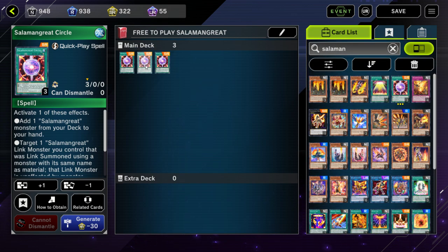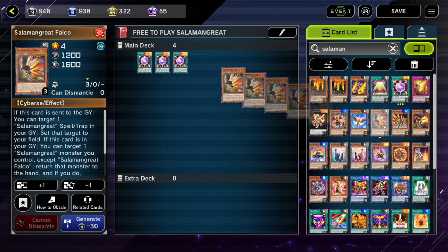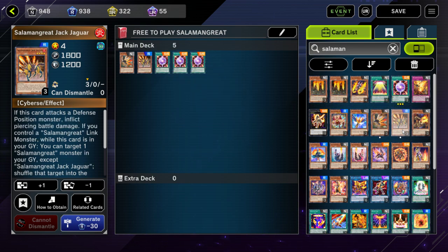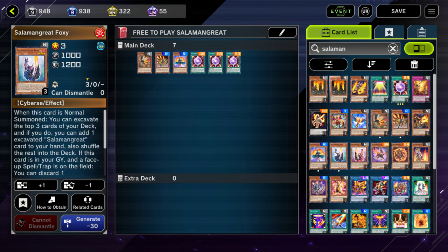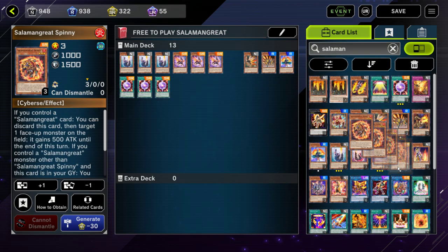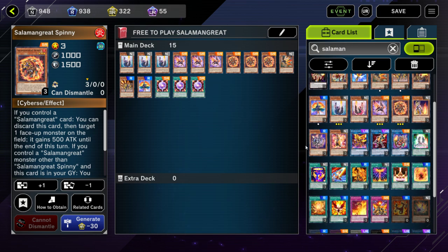I'm not going to go over all these cards in super detail — go ahead and watch those matches linked in the description to see how some of the combos work. You're going to want three Circle, which is your Searcher. You're going to want one Falco. Everything I'm putting in this deck right now is free or basically from the structure decks only. You're going to want at least one Jack Jaguar — you can make a case to play two, but one works. One Fowl, probably three Foxy, three Gazelle, three Spinny. That does it for all the main monsters.